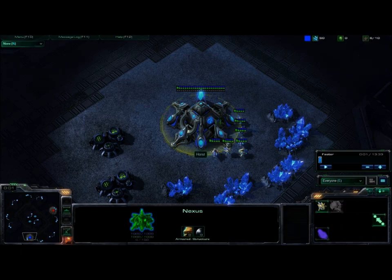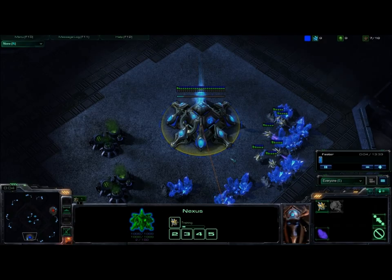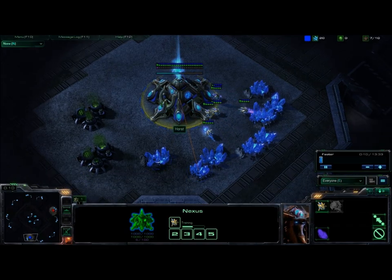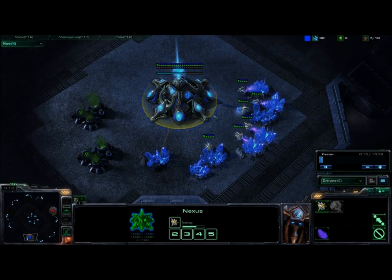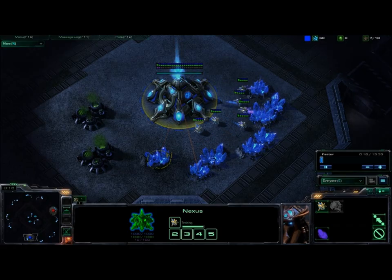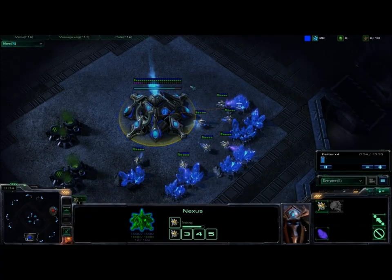Everybody, horse here again. The last video — the fast expand I posted — people were saying they don't really like the lack of a robotics facility early on, so I figured I'd post another video. This is a more standard one-gate fast expand with a quicker robotics, getting to Colossus fast. Quick robotics is not a bad idea, so we'll see how that works out in this game.